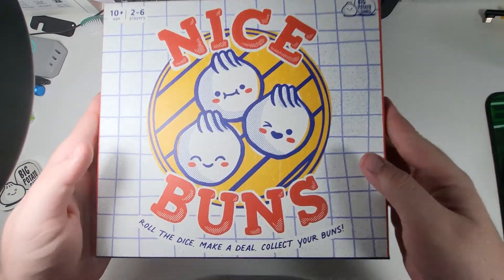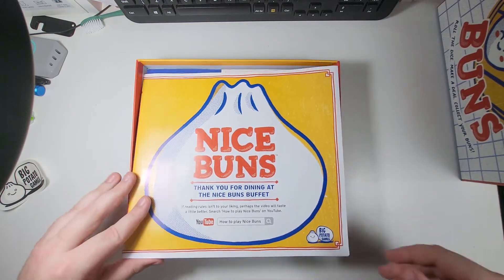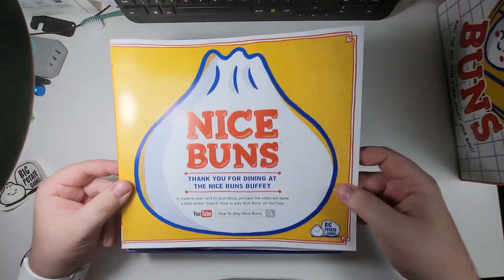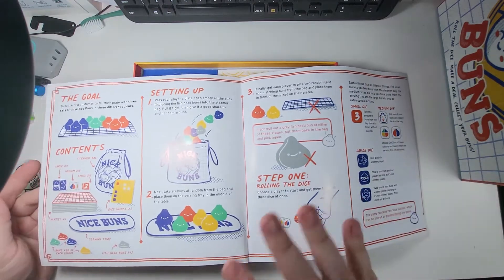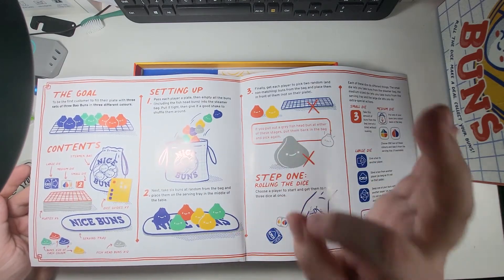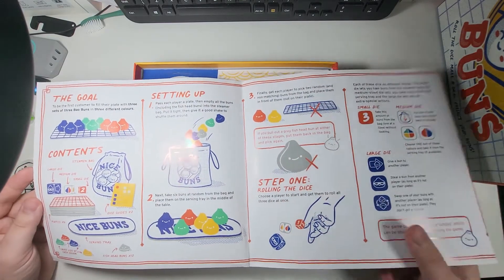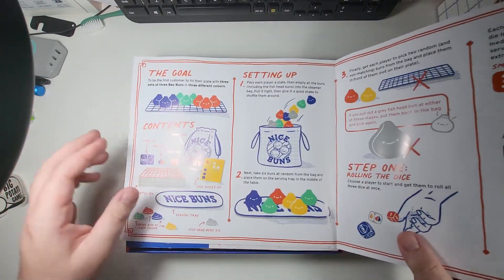So we'll open it up and see what we get. Straight away we get the instruction booklet — 'Thank you for dining at the Nice Buns Buffet.' It's laid out like a menu, because Big Potato always makes sure that their instruction booklets are always properly themed, which is amazing. So you've got the goal, you've got the content, setting up, and I'll show you how the game is played.